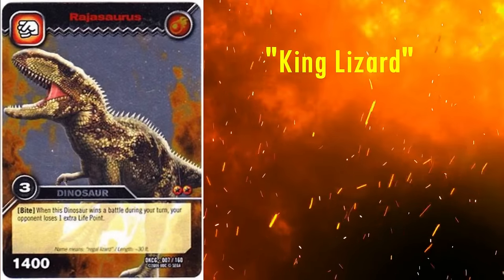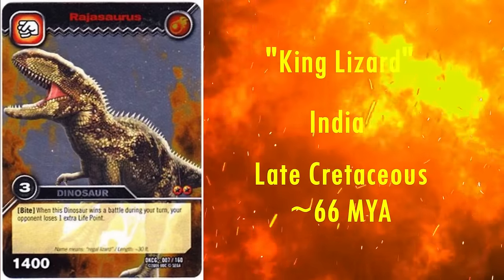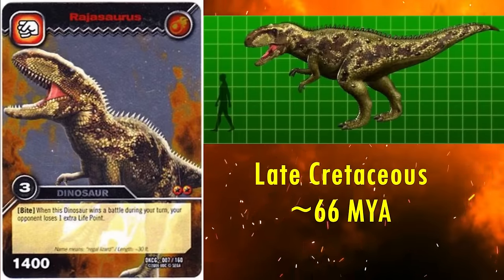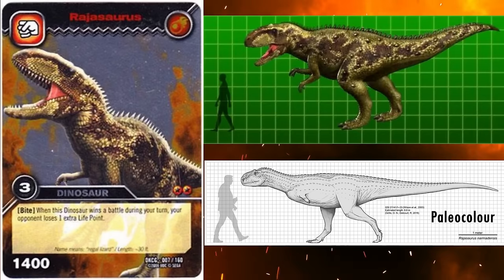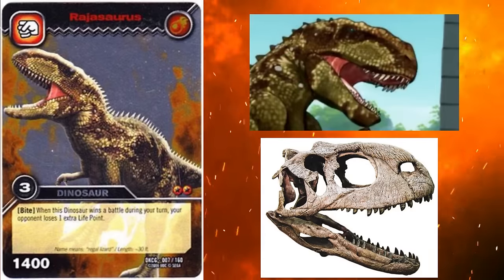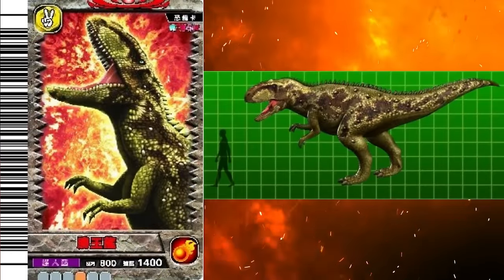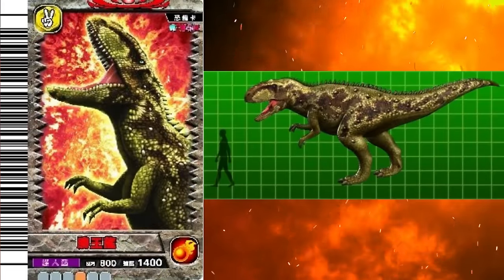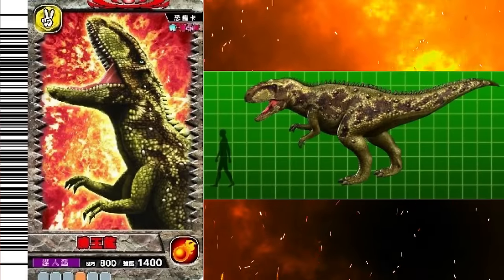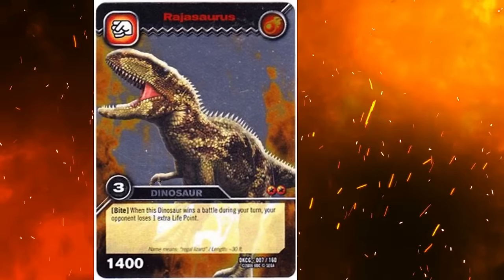The other fire Abelosaur is Rajasaurus. Its name means King Lizard, and it lived in India at the end of the Cretaceous, around 66 million years ago. It was once thought to be around 11 metres long, making it the largest Abelosaurid and a prime candidate for the fire element. However, later studies reconstruct it as much smaller at closer to 6 metres. The head looks very close to the skull material, with the signature small horn on top of the head. However, the snout seems slightly too long and sloping, when the tip should be blunter. The body doesn't really look like that of an Abelosaur — the arms are far too long and only have 3 fingers when they should have 4 and point backwards. The torso is also too short and the legs seem too long and bulky. Overall, it's not the best Rajasaurus.